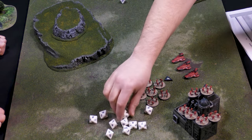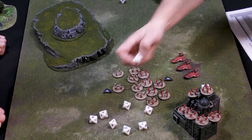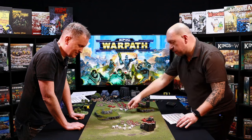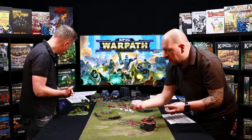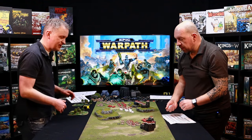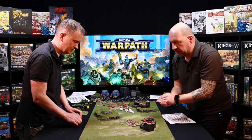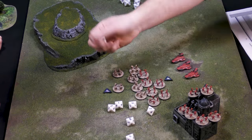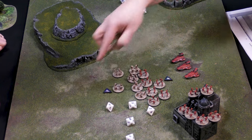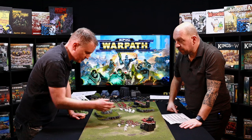After rolling, we remove the ones, twos, and a four — pretty good results. Now just like shooting, you roll against my armor. My saves are on a five-plus but with armor penetration one that drops to four-plus. After rolling, we get rid of the failures — that leaves five hits.